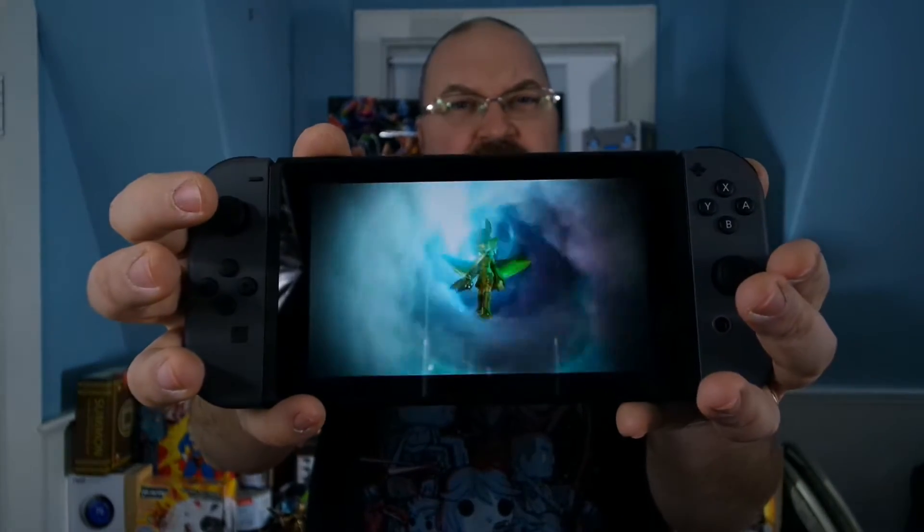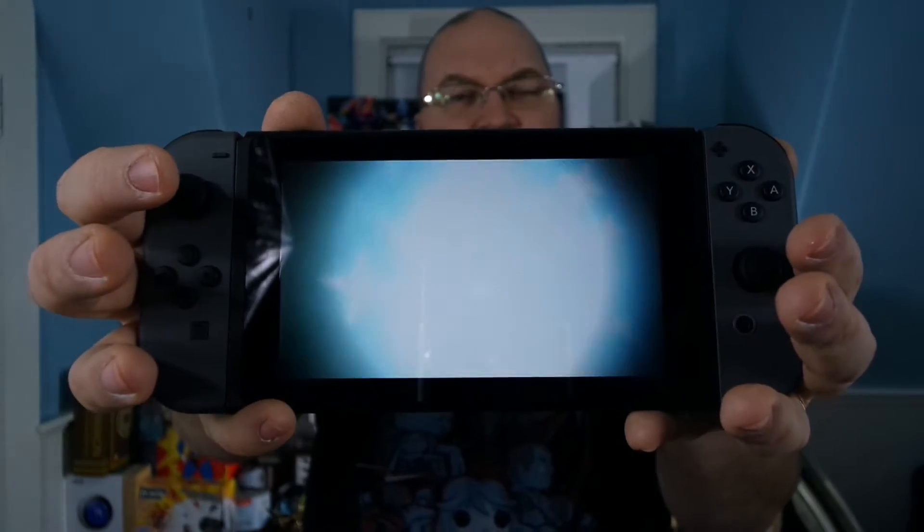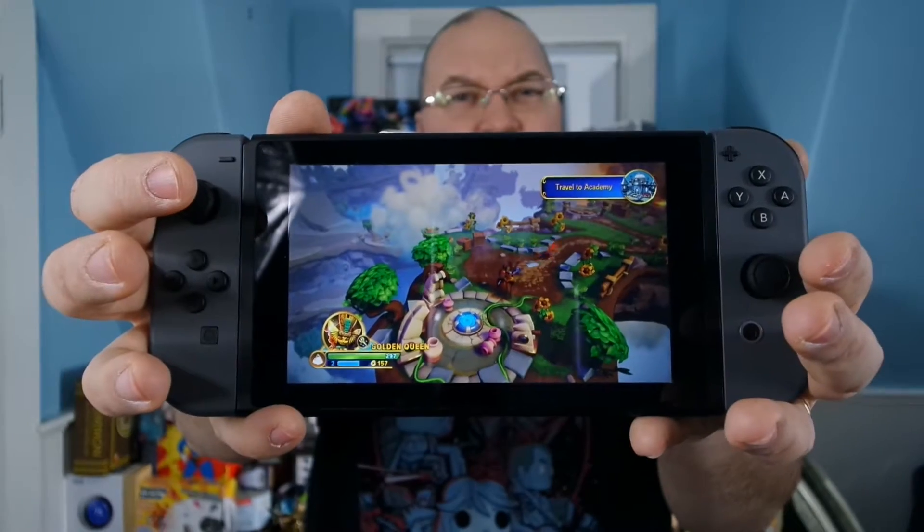Pull the characters in. I've got Golden Queen here. I can pull Golden Queen in and use her if I want to.